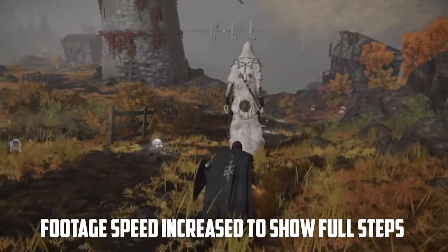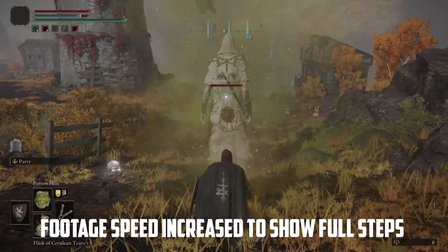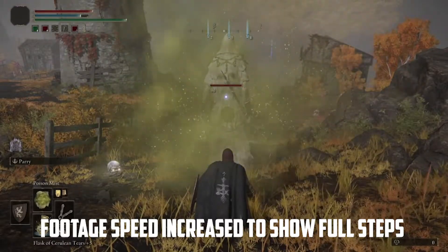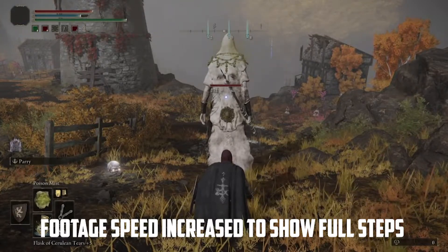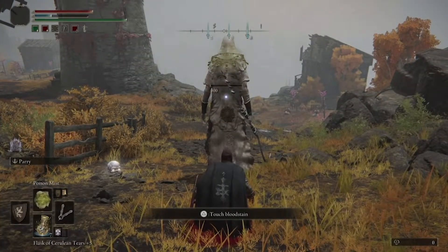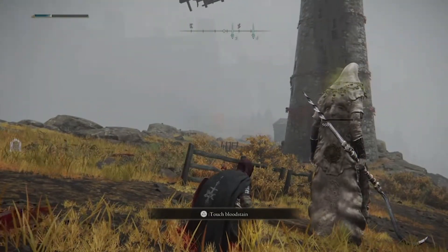It will take a while, but the poison mist will slowly but surely eat away all of his health, and he will never see you. You'll never have to fight him or encounter him. You just simply stand there and throw out the poison mist. Once the poison takes its effect, you simply wait for it to work his health down. It will eventually stop, so throw out some more poison mist to keep that effect continuing to work down until all of his health is gone.